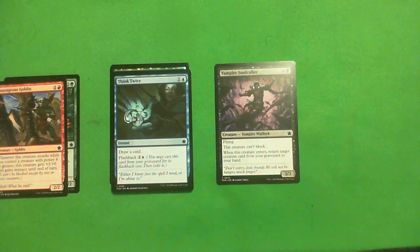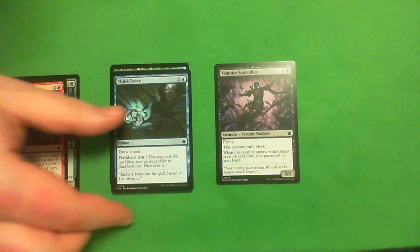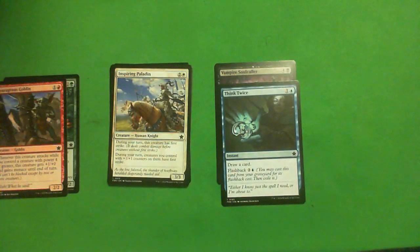Think Twice — one of my faves. One blue, one colorless instant: draw a card, and it has flashback for blue and three colorless, so you can draw a card again. It's going to be very important for the blue-red spells deck, which I'm assuming is here, and it's just good in a control deck. You get a little value from discarding it or milling it. C+. It's a 2-for-1. I still think the Vampire might be ahead of it.